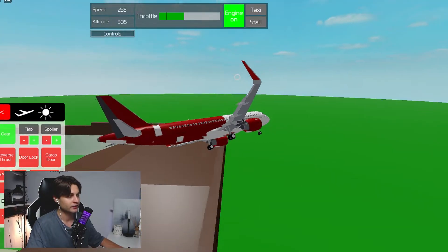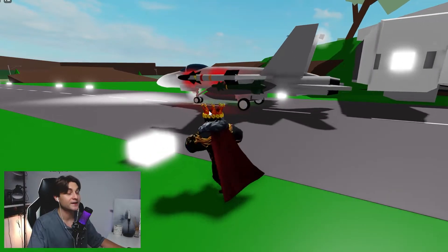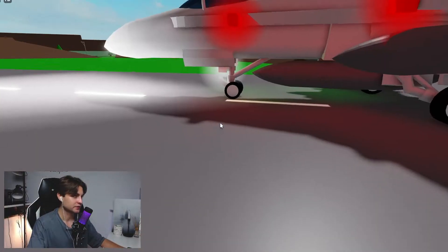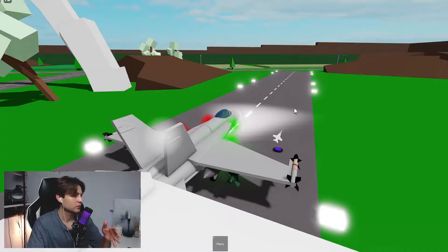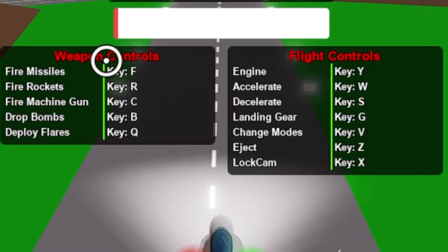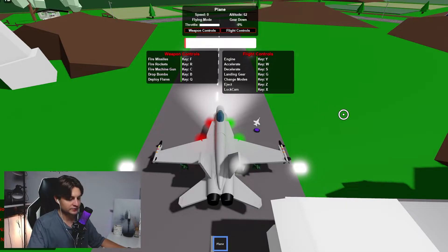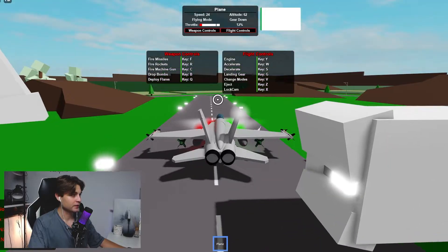Let's try another plane. Guys, I want to introduce you to the fighter jet! We can control it — look at these missiles! It's not as large as the previous plane but it's a military plane. In Brookhaven we need a military plane — we have a helicopter but it doesn't have any rockets or missiles, but this plane does. I get in and need to activate it. There are weapon controls, flight controls, light controls, engine key. Let's press it and accelerate to take off.